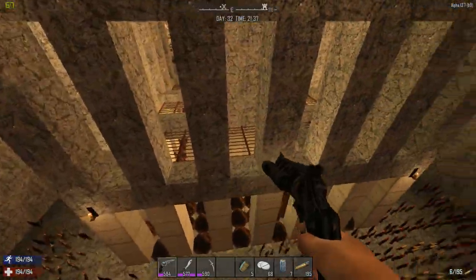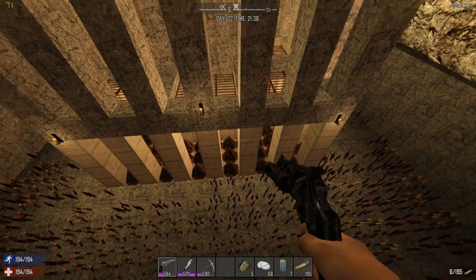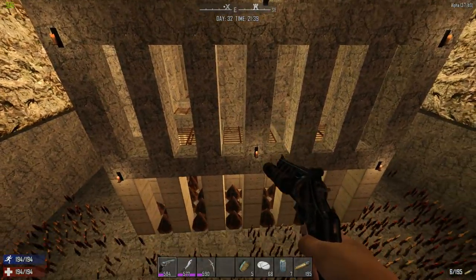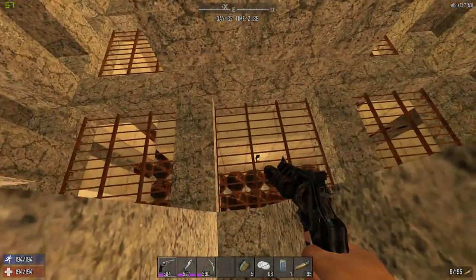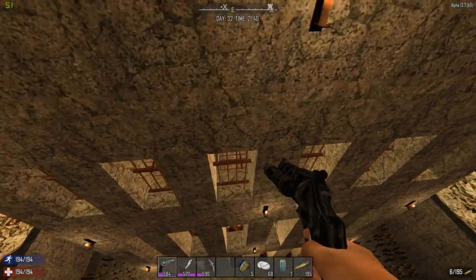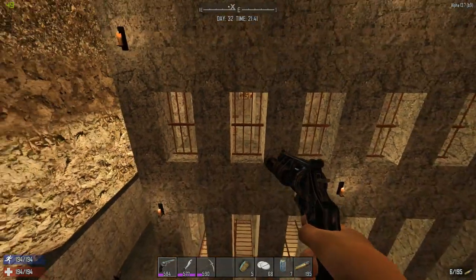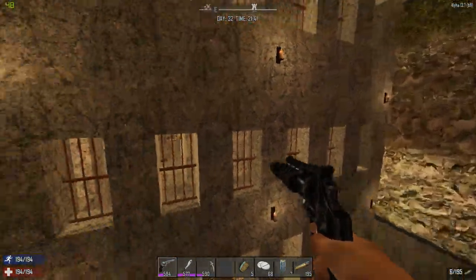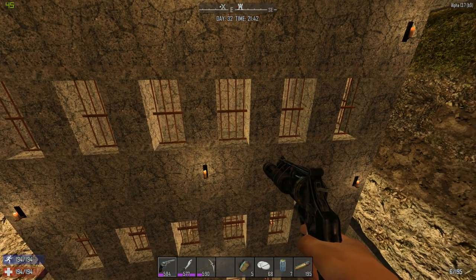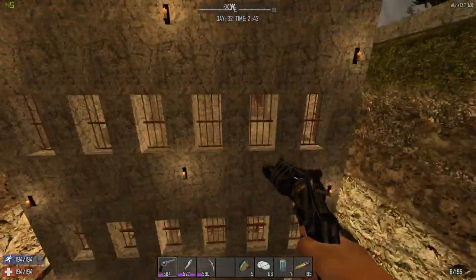Moving up the tower — the ground floor is obviously not usable to me. The second floor I can use as a sniping position with easy cutouts on the walls and metal grates in the floor I can see down easily. The third floor is very similar; I can see down through the grates in the floor, and I put iron bars for windows so I can see out easily. The fourth floor is kind of high up to be looking down through the floor, so I just made it a nice clean smooth floor and kept the windows the same as the third floor.